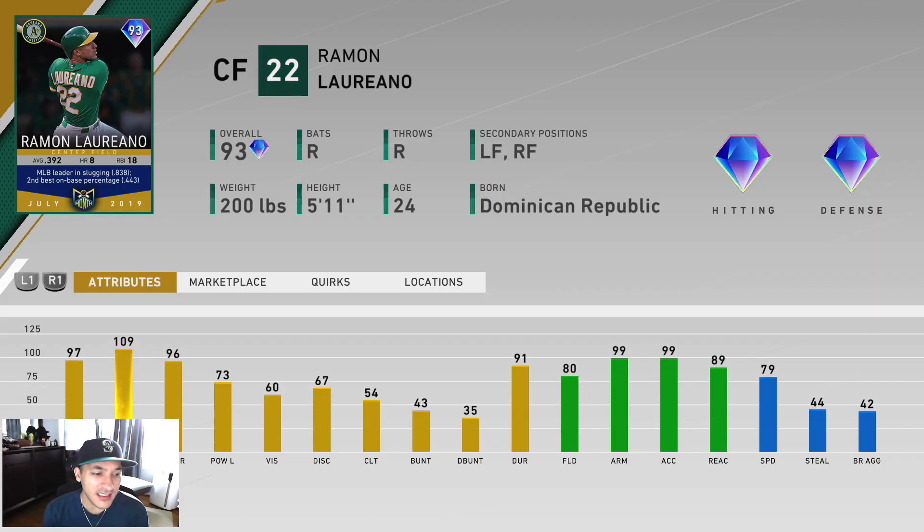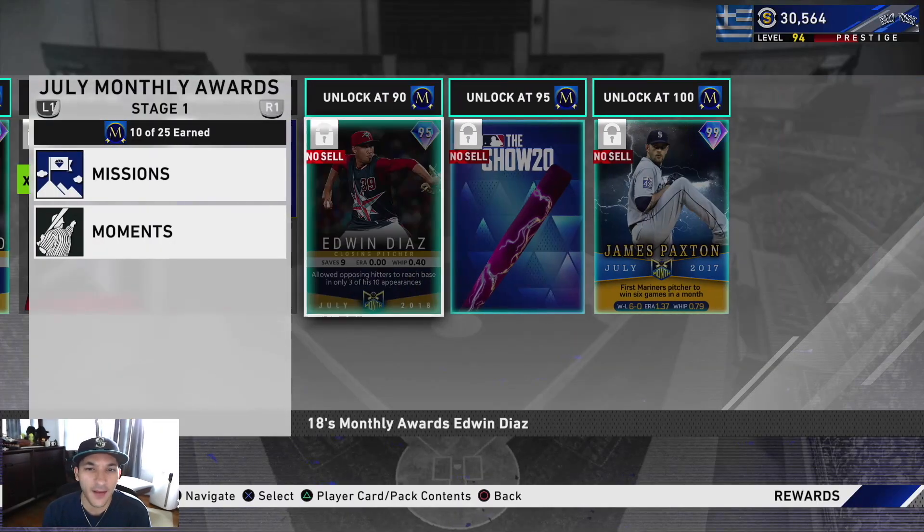Next, we got Ramon Laureano. He has 97 contact versus righties, 109 versus lefties, 96 power versus righties, and 73 versus lefties. 60 vision, diamond tier defense, 79 speed. 80 fielding is alright, but he's got that 99 arm strength which makes up for it. Good contact numbers, good power versus righties. Kind of low on the lefty power and the vision, but I think he could be a solid outfield option. The contact numbers aren't bad either, so that makes up for it.